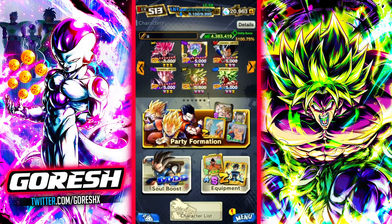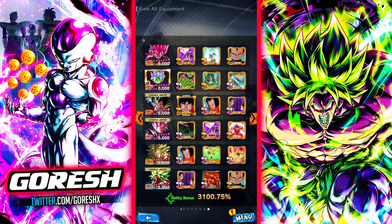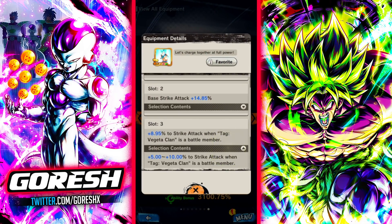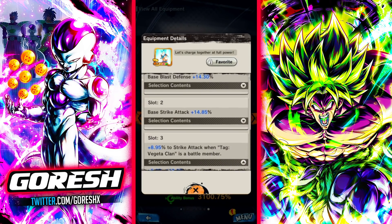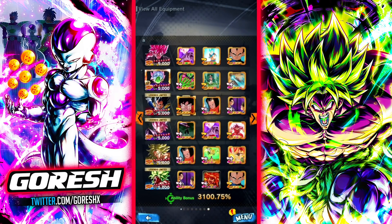This is being recorded before the tier system in PvP, so we don't have extra damage for any of these characters. For the equipment, we're going with a lot of pure strike — every single piece of equipment is pure strike. This piece is nice for Rose because Great Ape Vegeta fulfills the condition to activate it. Zamasu is a mixture of defense and offense, and Vegeta as well, so we'll be relying on Rose to do most of the damage.